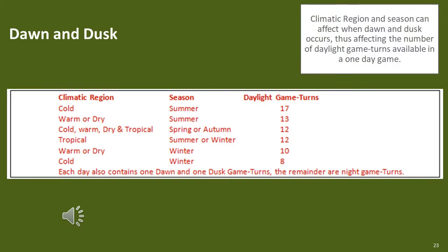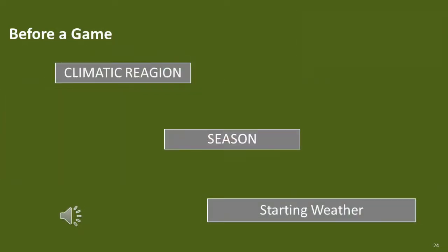The climatic region and season will also affect when dusk and dawn occurs. This means the number of daylight game turns will vary and because a night game turn spans 120 minutes, the total number of game turns will also vary. It's often simpler to keep all game turn lengths to 60 minutes and simply skip all even-numbered night game turns. Before a game begins, both players will need to define the climatic region, season and any starting weather. Fog is the only weather condition which needs to be specially determined. Players will need to determine if it occurs and its duration, as it has a major effect on the game.